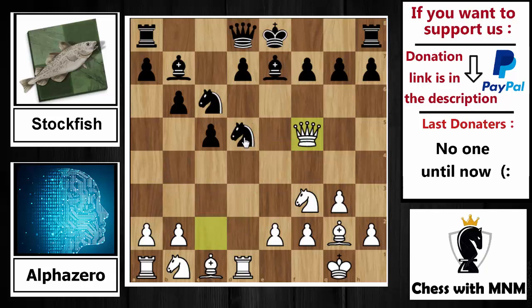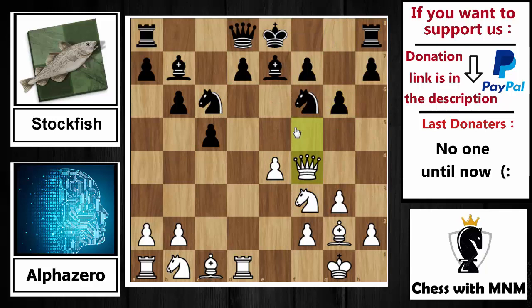Knight to b4 no longer works because the queen is no longer on c2. I'm attacking your knight so you have to protect it — knight back to f6 is played. Now e4 — I want to push e5 to grab more space in the center and on the kingside. After e4, g6 is played by Stockfish, moving the king's pawn and clearing the g7 square for the king to castle, with queen back to f4 played. Stockfish castles and e5 is played by AlphaZero, grabbing more space on the kingside.